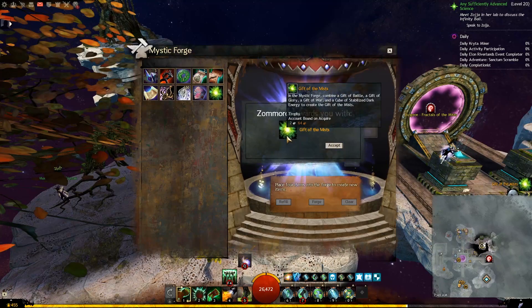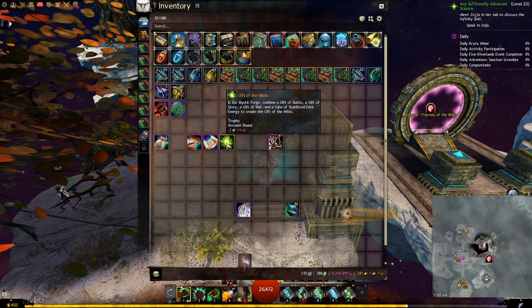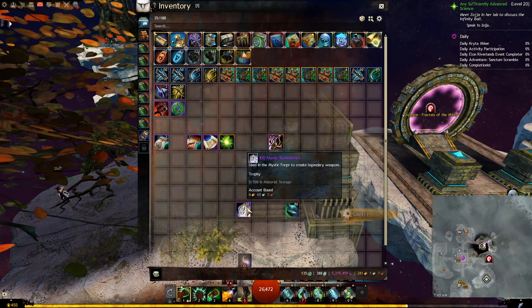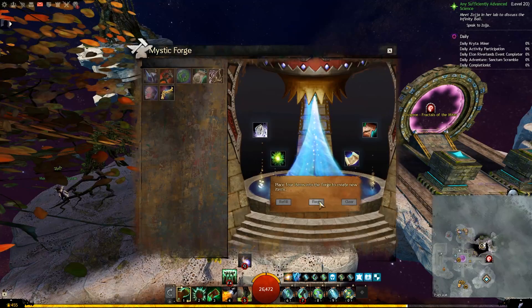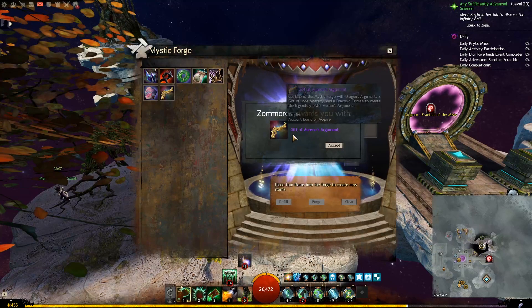This will give us the Gift of the Mists. Now we will take the 3 items we just crafted — Gift of the Mists, Gift of Research, and the Pact Pistol (or the corresponding weapon item in your case) — and put them together with the 100 Mystic Runestones in the Mystic Forge. This will give us Gift of Aurine, with the second name depending on the weapon you are crafting. In my case, since I'm crafting a pistol, it's called Gift of Aurine's Armament.